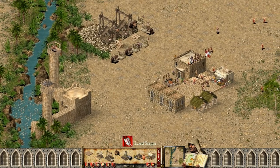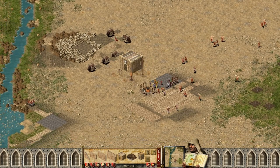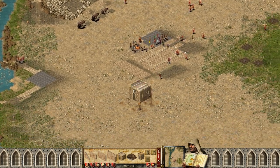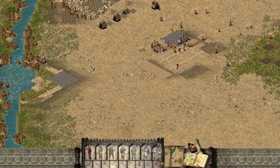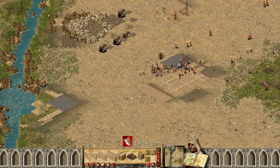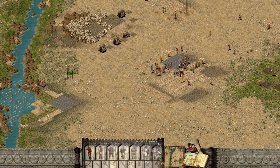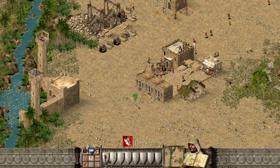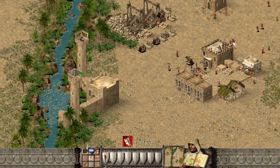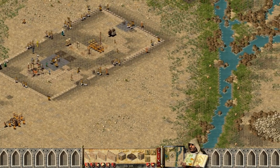I have enough stone to build a barracks. I'm going to build it there. Now let's set the rally point. Let's make those two archers. There they are on the tower as you can see.